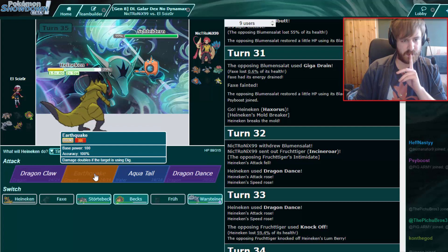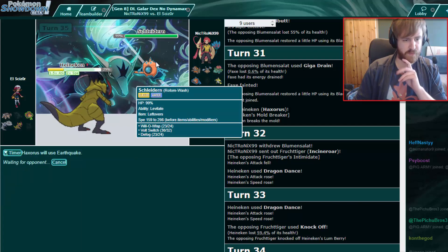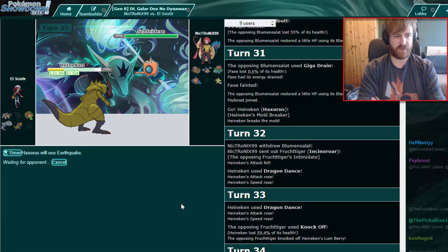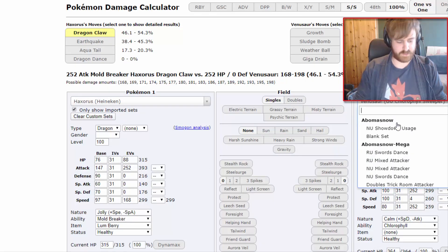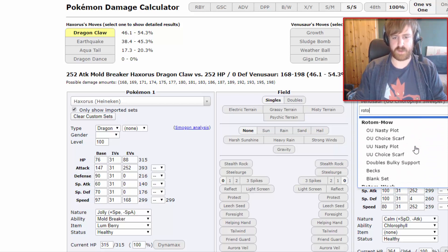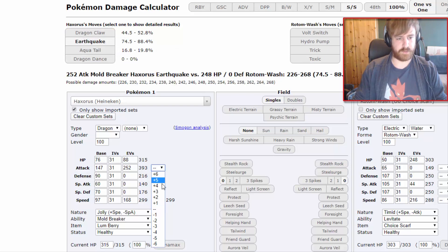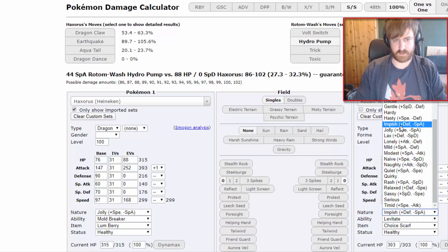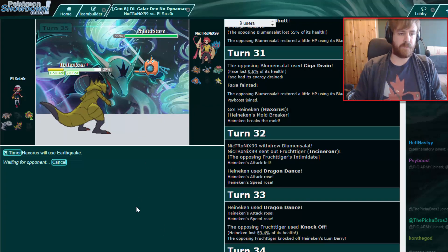He goes to Rotom — interesting. I'm definitely weak to it as well. Does he not have Mach Punch on his Choice Band Hitmontop? I'm pretty sure he has to, right? I'm definitely going for Earthquake again — I do have Mold Breaker. It shouldn't kill Rotom but will do a ton of damage and bring it into range of Close Combat for Terrakion. Plus one Earthquake — but that's for offensive Rotom, not physically defensive, which it definitely is. That's like 81 to 95% — I'm definitely going for Earthquake here.